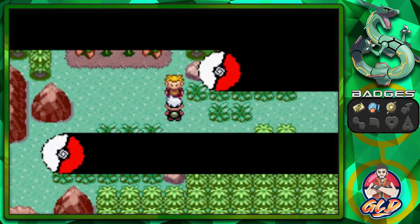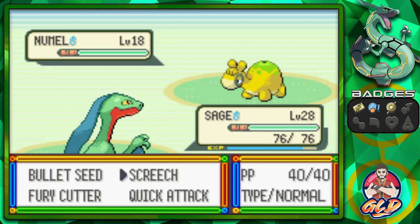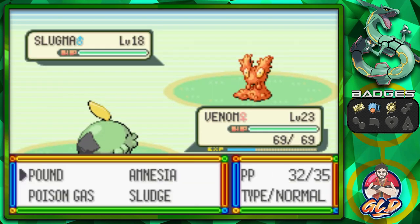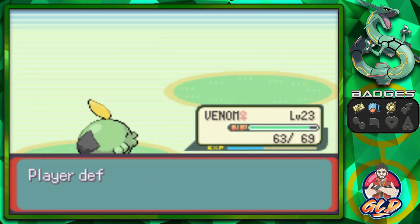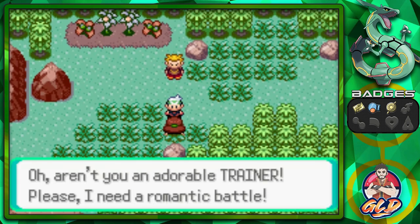Kindler Bryant comes out with his Numel. Quick Attack, and Vesuvius grows to level 17! Venom is up next against a Slugma - Slugma looks like a slug! Bryant has been defeated.